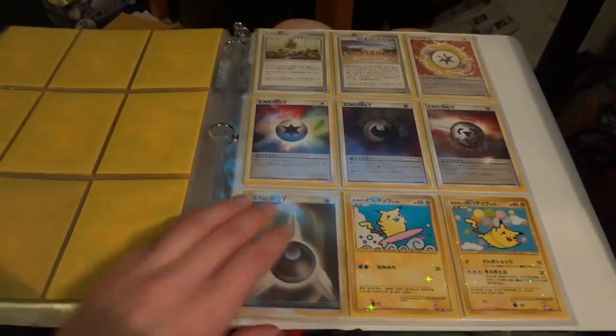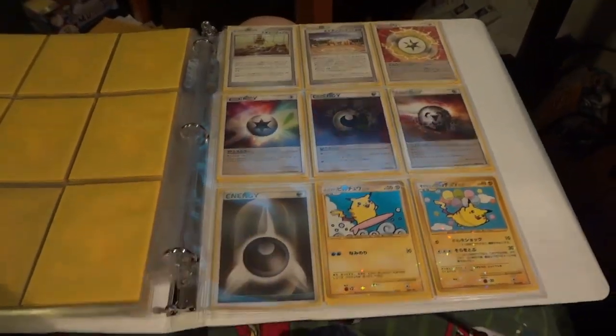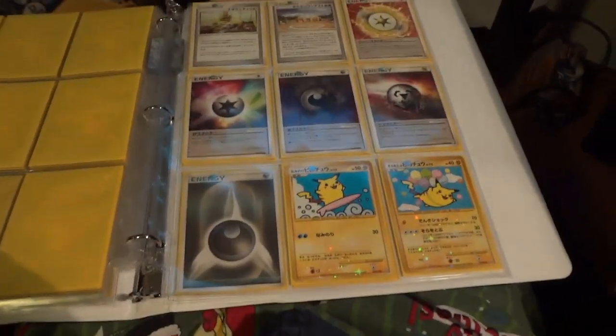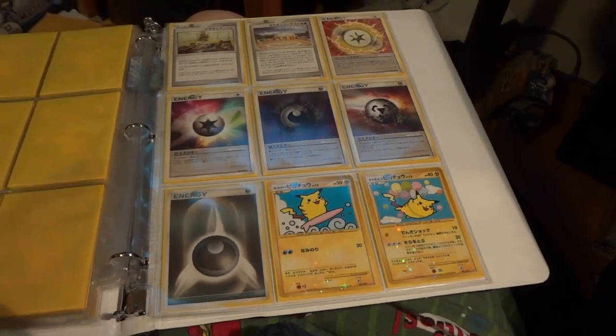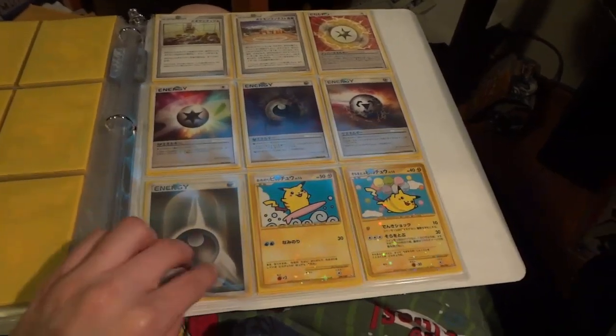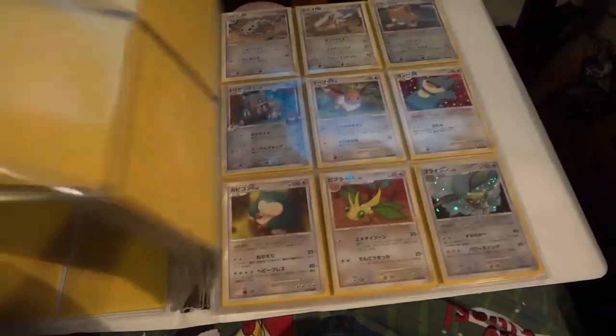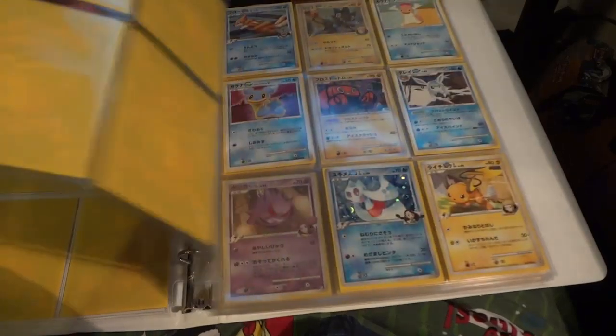And then missing the reprint Pikachu — pretty much known as the reprint from the Jungle set I believe. And then we have one of each energy. So I'm pretty happy with how my set progression is so far.